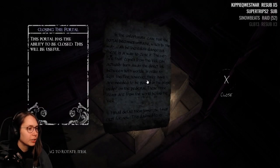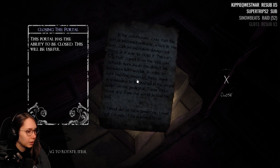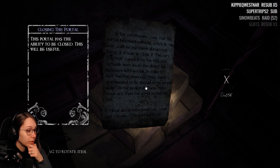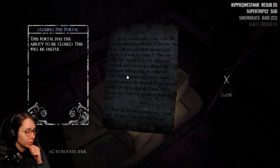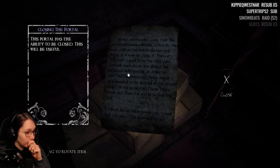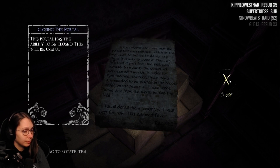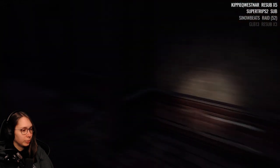'In the unfortunate case that the portal becomes unstable — which can be incredibly dangerous — there is a way to close it. The very fire that comes from the veil can burn away the direct link between both worlds. In order to light the fire, however, three items are needed to be placed in proper order on the pedestal — three items from the world behind the veil. I shall detail them tomorrow — I must rest for now.' If only he would include that in one note.